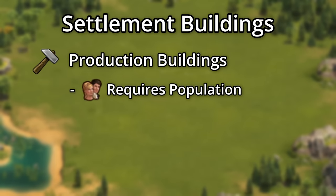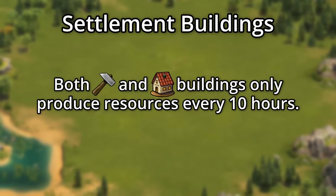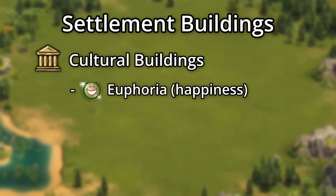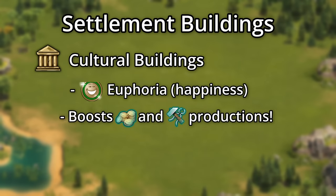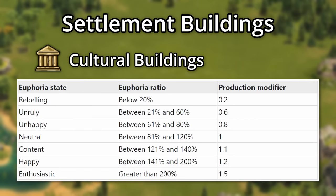Production buildings require population and produce quantum supplies, but you'll notice that both production buildings and residentials only produce their resources in 10-hour increments. Cultural buildings give euphoria — basically happiness — and this boosts the coin and supply production of your residential and production buildings. You want to make sure you're keeping high euphoria, as it can massively reduce or increase productions between 20 and 150 percent.